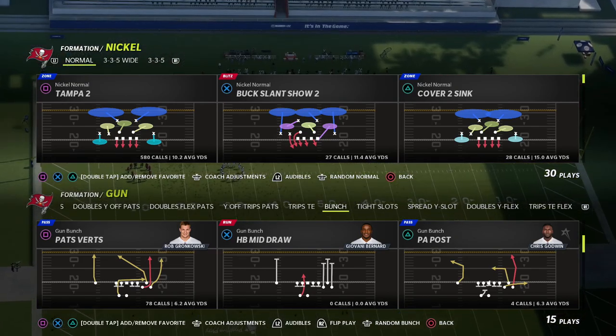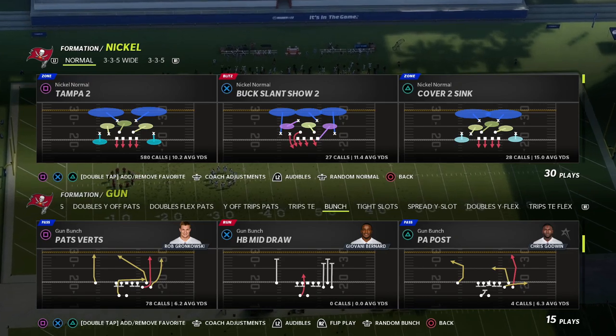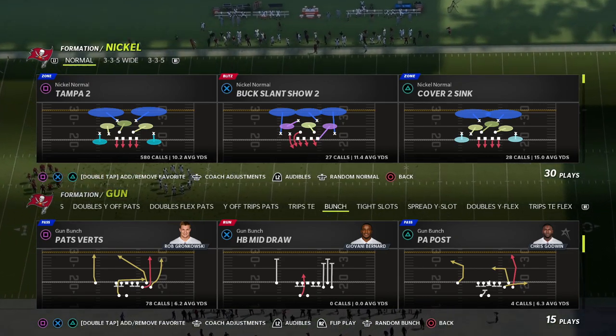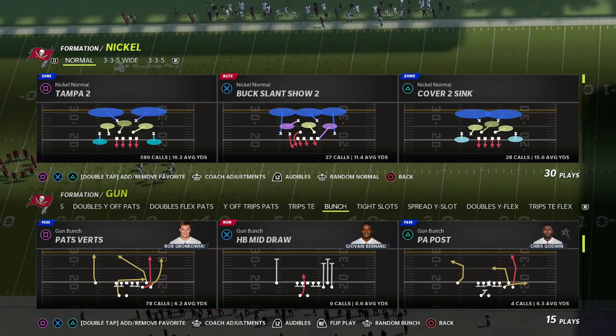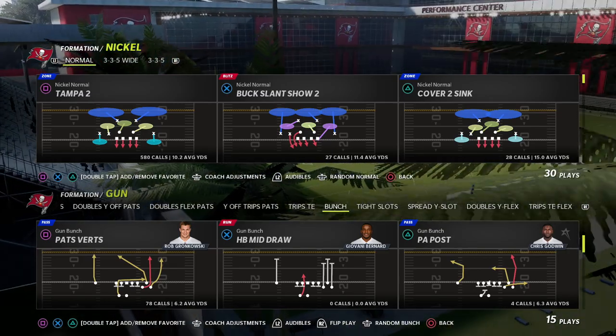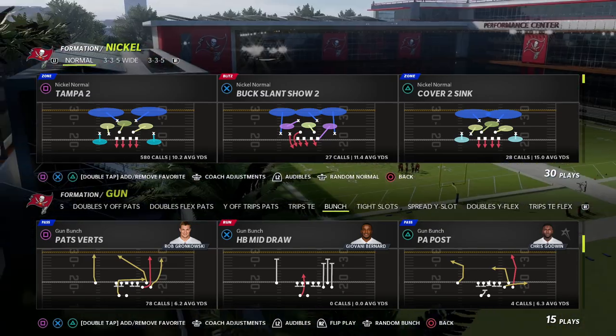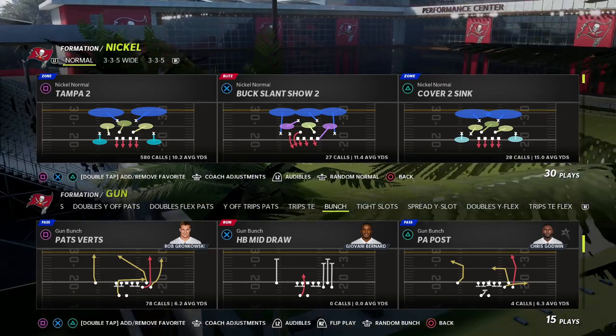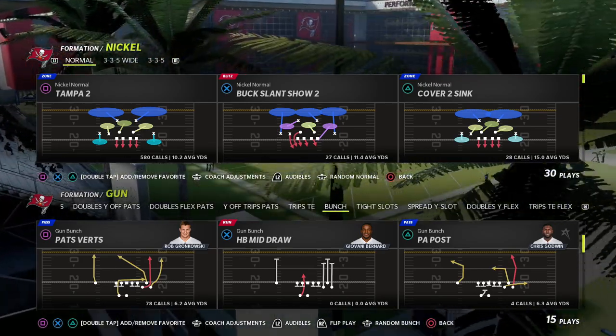The nickel normal — I just keep coming back to it. I really enjoy this defense. It can do a lot. It has every pressure concept in it: incredible max protect pressures that will come in even if they're blocking everybody, pressures that gas them up, and delayed pressures right in your face. There are just all kinds of different concepts within nickel normal.